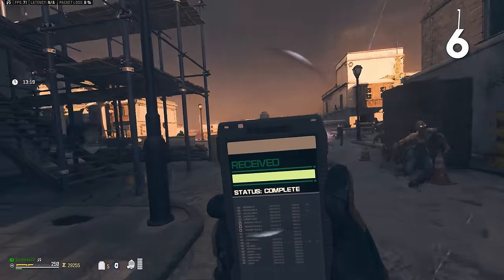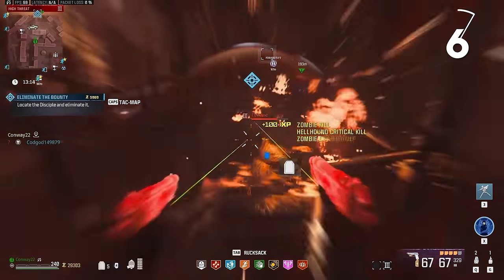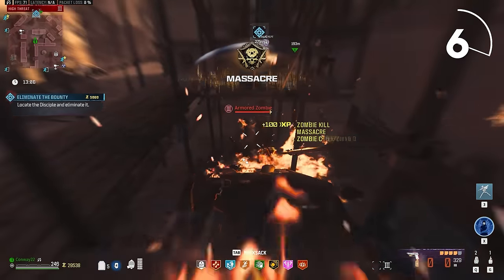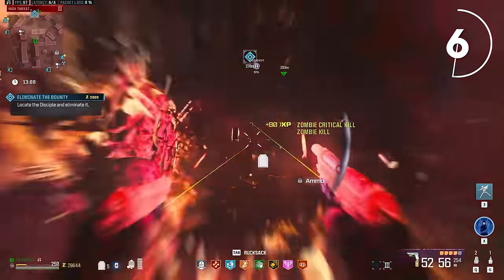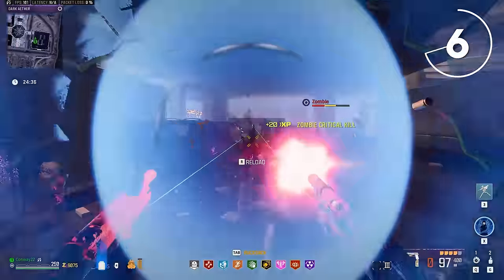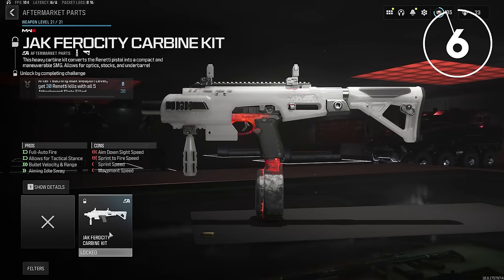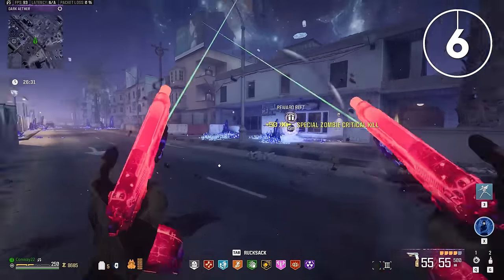Speaking of bullet weapons, our next gun is actually two guns — it's the Renetti but akimbo. Burst weapons are very underrated in Modern Warfare 3 Zombies. Just take a look at the gameplay here: each gun has 100 bullets per mag once it's upgraded. And since they're pistols, you've got crazy good mobility and they reload super fast. They're nimble, they're powerful, and if you're feeling frisky, you could use the conversion kit available for them to make the Renetti an automatic SMG instead of burst fire. But start with burst — you might actually find that you really love it.